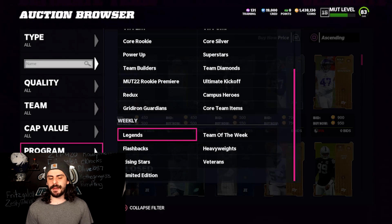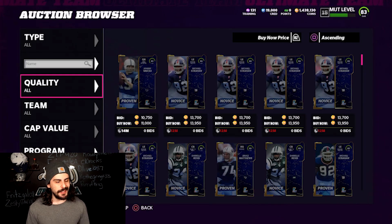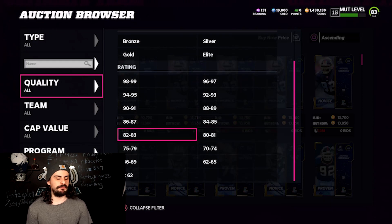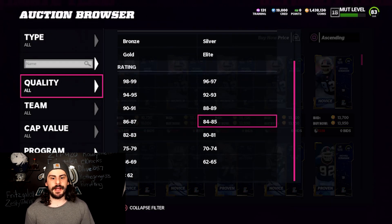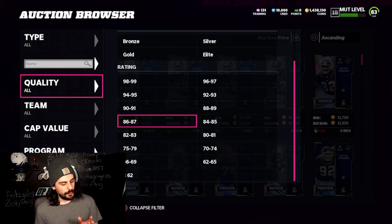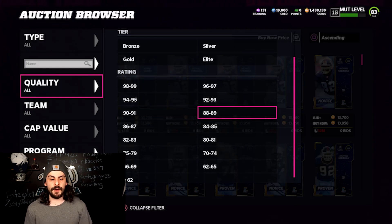Right now Michael Vick and Charles Woodson are out in packs, so everyone's ripping packs and legend packs trying to grab as many as they can. We are going to take advantage of that and go buy some legend players. The first method is sniping. Learning the cycle and knowing when to buy and when to sell is huge this year when it comes to coin making.